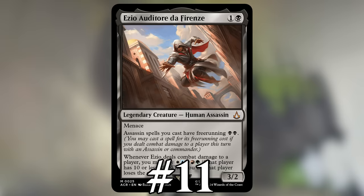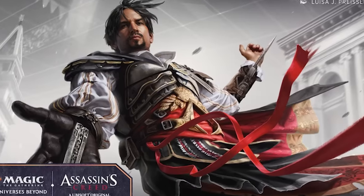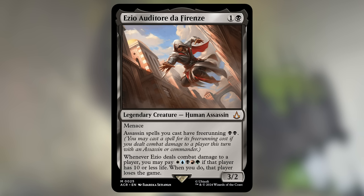Number 11: Ezio, Auditore da Firenze. This ranking is pretty speculative since this card hasn't even released yet — it's coming out in a few months in the Assassin's Creed set, making it one of the only cards on our list I haven't personally used to kill an opponent. But my guess is it's going to be hard, but not impossible to win the game with Ezio.